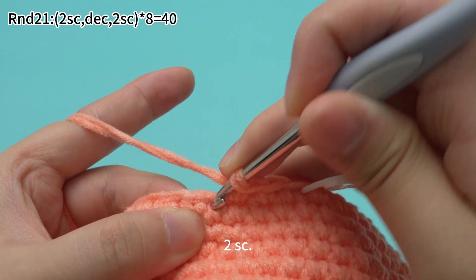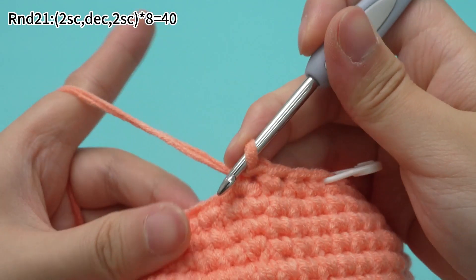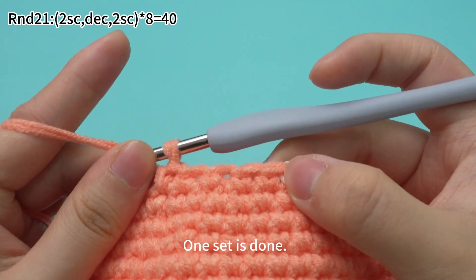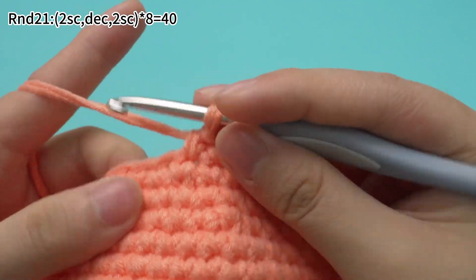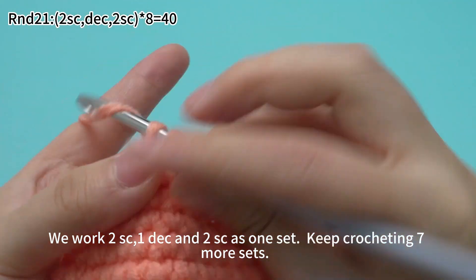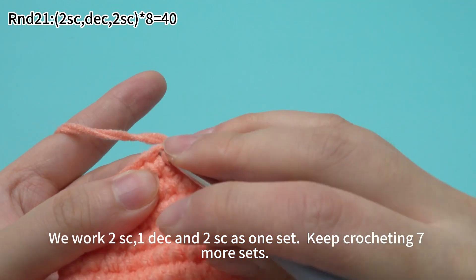Then 2 single crochets. One set is done. We work 2 single crochets, 1 decrease, and 2 single crochets as one set. Keep crocheting 7 more sets.